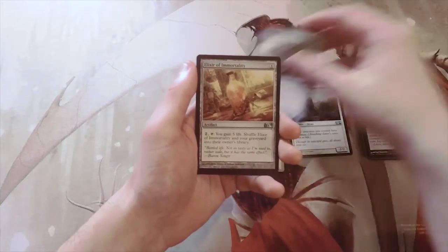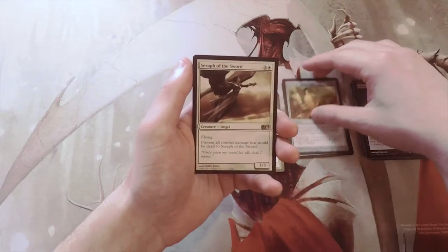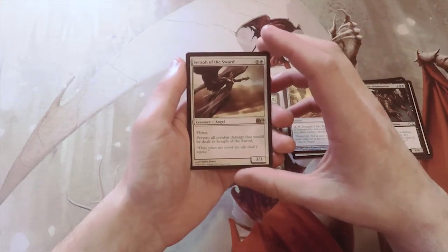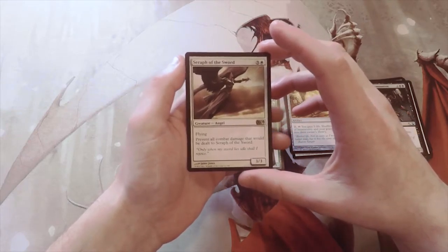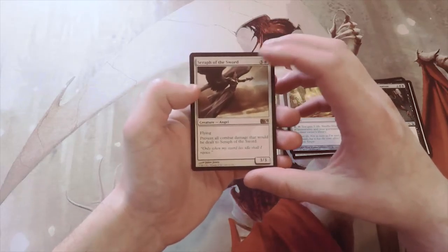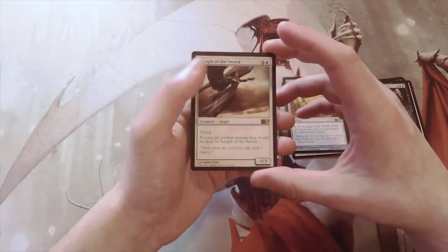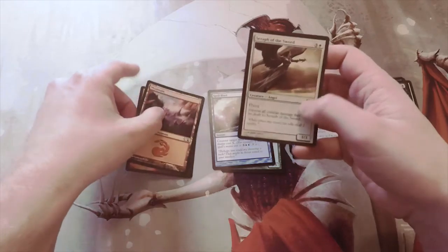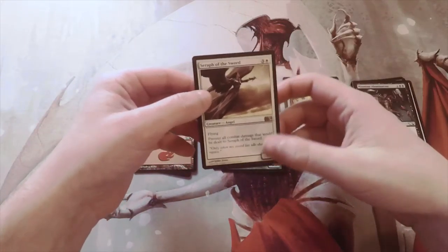We also have Spell Blast, Elixir of Immortality, and our rare is Seraph of the Sword — not bad actually. It's three and a white for a 3/3 angel with flying, and you prevent all combat damage that would be dealt to Seraph of the Sword. So combat is super in your favor with a card like this. A 3/3 for four with flying is already pretty good, and then being able to prevent all combat damage just makes it that much better — a super strong card, especially in limited.